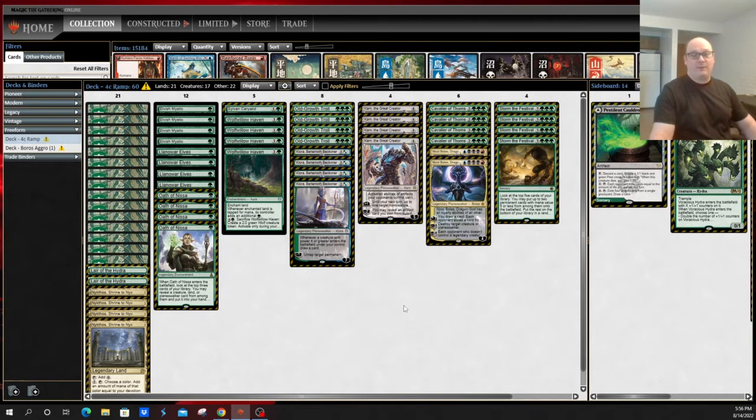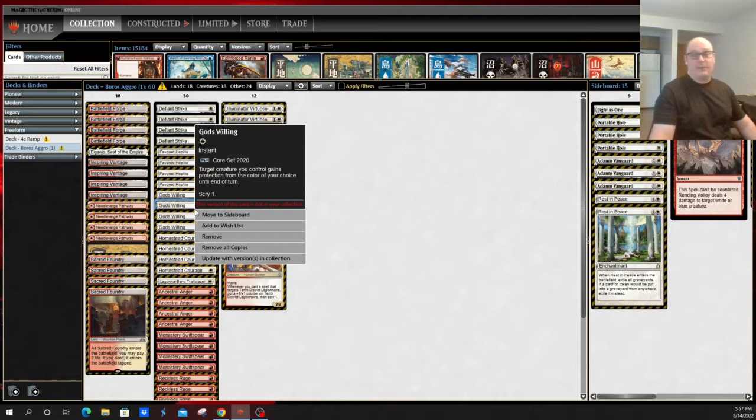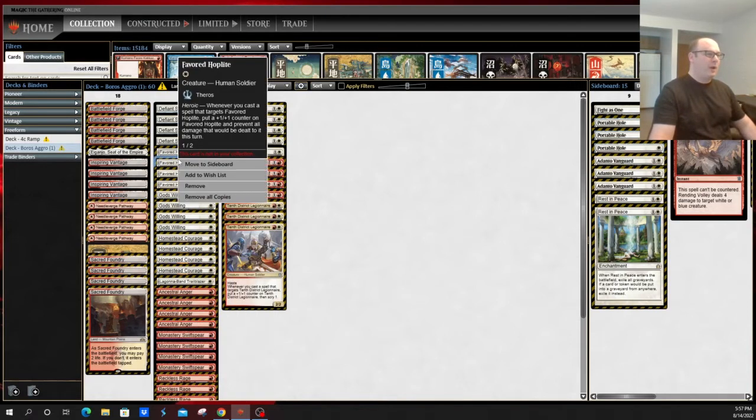Mono green is fairly consistent and linear, especially with Karn taking up much of the sideboard variety. Green isn't particularly suited to playing a bunch of removal spells, though some fight cards have been seen in mono green recently. Green is not well-suited to removing a bunch of creatures, which just happens to be red-white heroic's particular strength. From the red-white perspective, heroic tries to out-linear a lot of linear decks and is quite good against things like Lotus Field and mono green. The primary reason it's so good in this matchup is God's Willing, allowing it to fight through opposing creatures, and Ancestral Anger giving trample to get over the big bodies on Old-Growth Troll and Cavalier of Thorns.